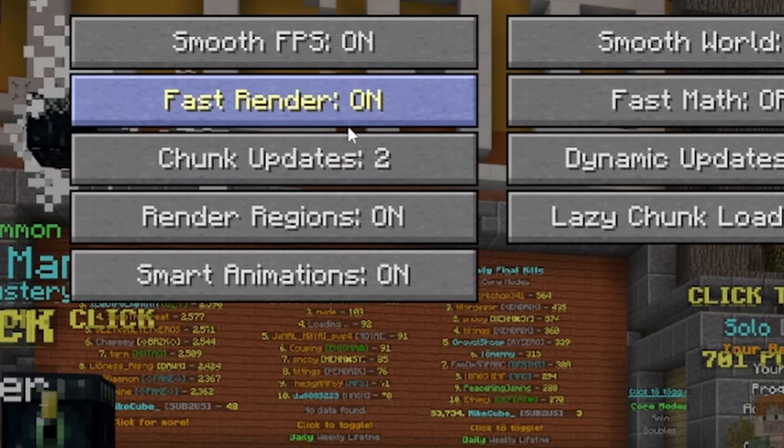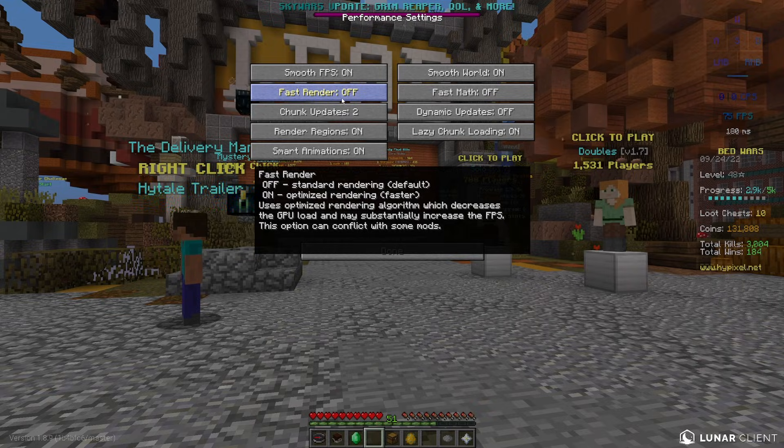Then you want to go into performance and turn off fast render. This is probably the biggest thing that stops motion blur from working for most people, because a lot of people have this on and don't realize that it's there.